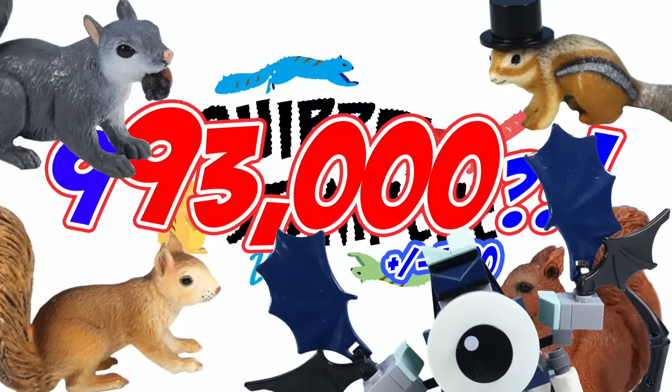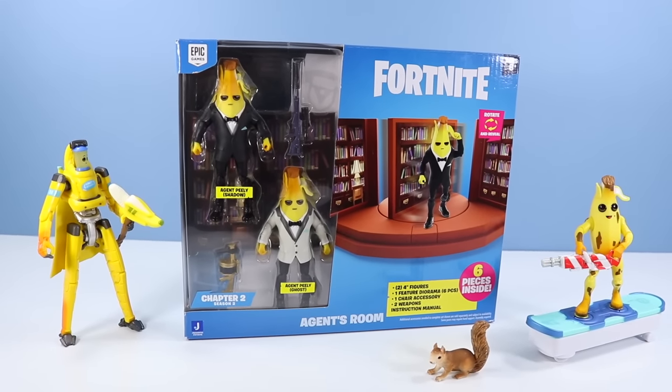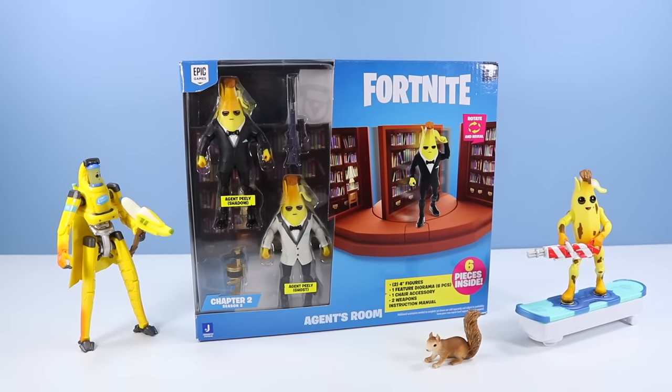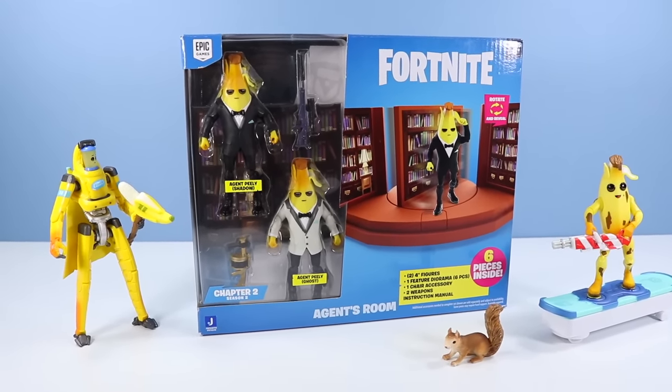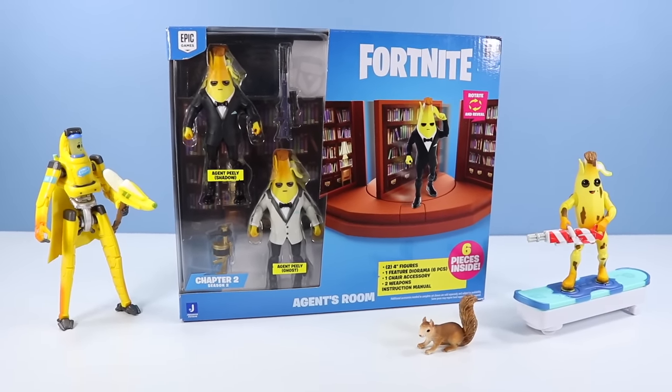Squirrel Stampede 2021! We just hit $993,000! So let's open up with Peely — gotta go with Peely. He's like the de facto mascot of Fortnite right now. We've got the Agent's Room, Agent Peely Shadow, and Agent Peely Ghost. And some bookshelves!